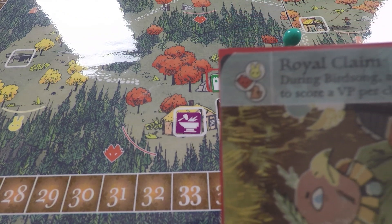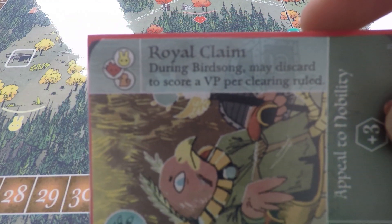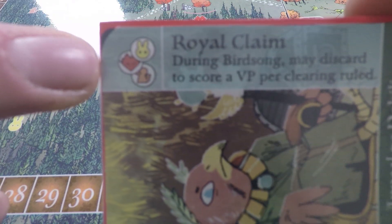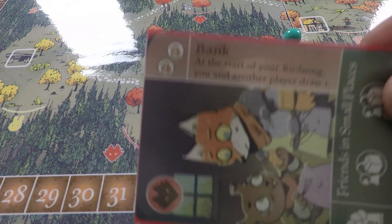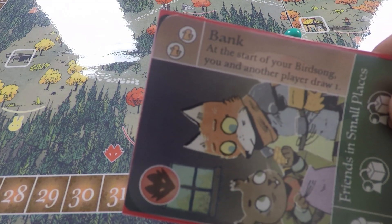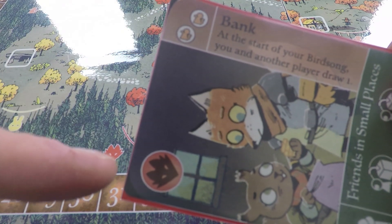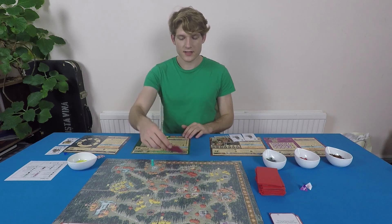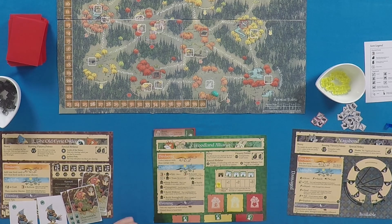This means there will be some upgrades simply beyond the Vagabond's ability to make in the print and play version — for example the royal claim — because he can only gain crafting symbols for the clearing he's in and cannot be in three different clearings at the same time. It's also worth noting that the crafting cost on the card is not always the same as the suit. When crafting a passive improvement like a bank, you slide it horizontally over the top of your player board where it sits to indicate you have that upgrade bonus for the rest of the game.